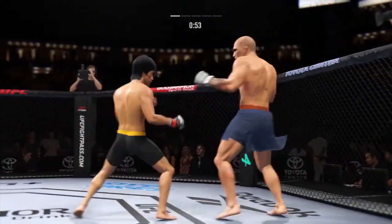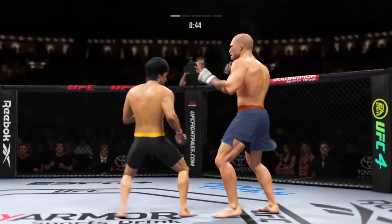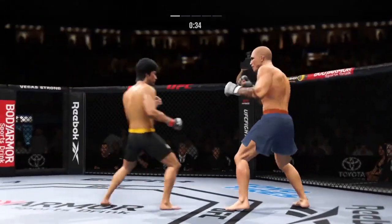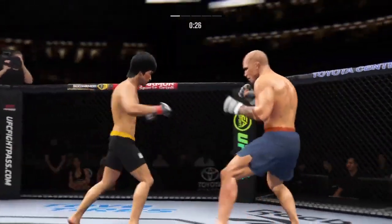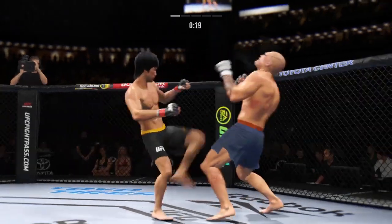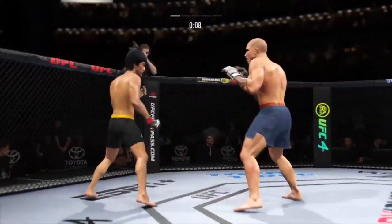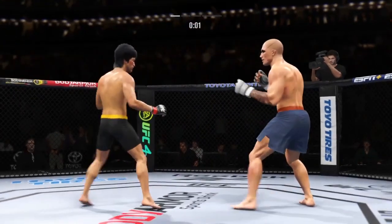I don't know where he gets the confidence to do this over and over again against such a dangerous opponent. There's the swing and the miss by Lee. Nice punch lands over the top. Over and over he's landing with a big body kick. Making good use of his size as he lands the knee. He tags him with the straight — nice job there by Luke.